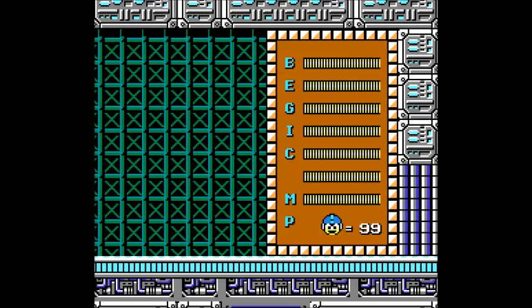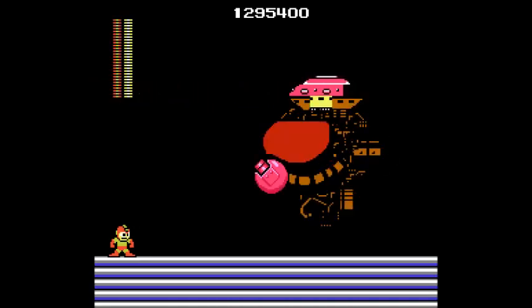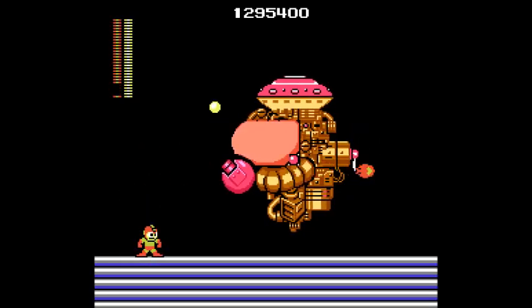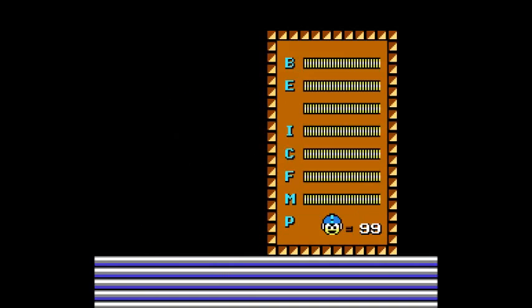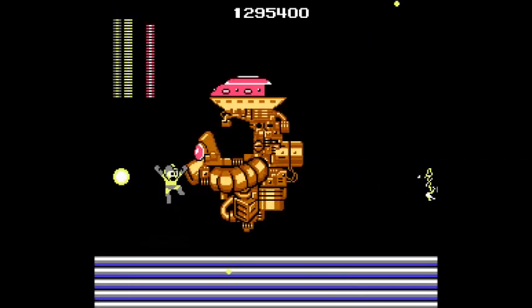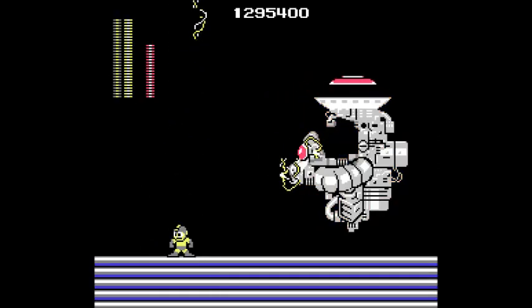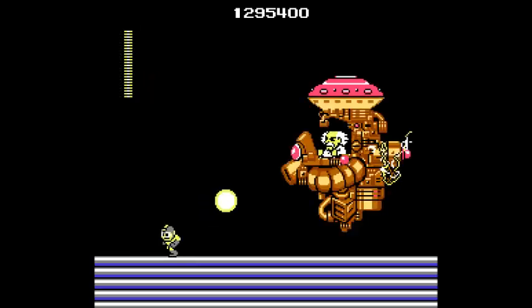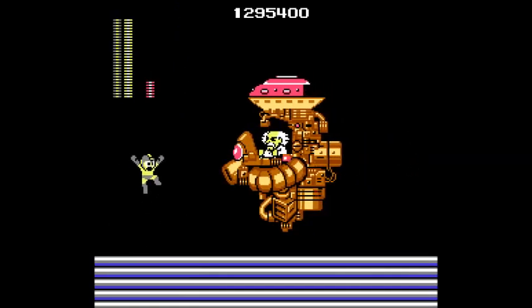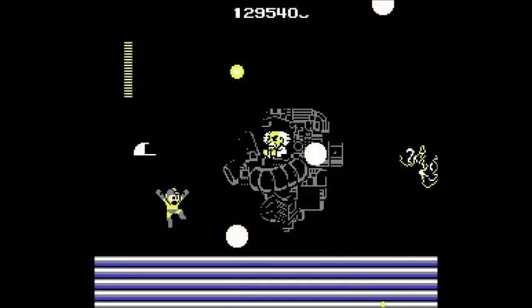I don't know why I switched to Thunder Beam here. The first part of this battle, his weakness is going to be the Fire Storm. There's his capsule — this doesn't last too long at all with the Fire Storm. Then I switched to Thunder Beam. Well, hello there, Dr. Wily. You could use Thunder Beam here, and he's also weak to the Rolling Cutter. I probably should've used the Rolling Cutter, but I was so used to the Thunder Beam I decided just to stick with it. One more hit — and he is gone!